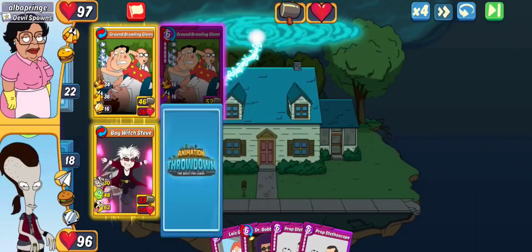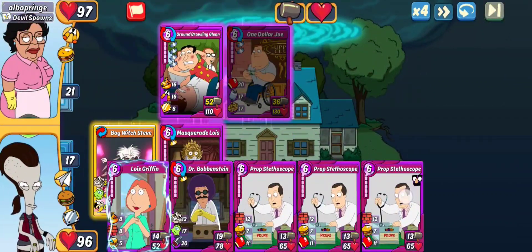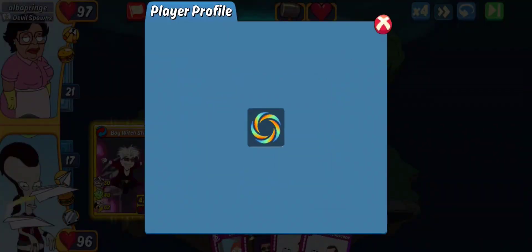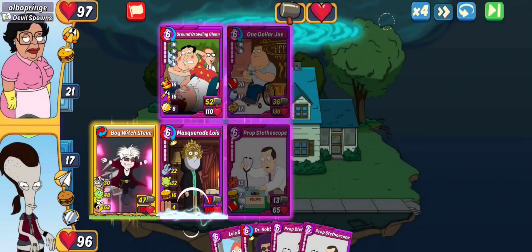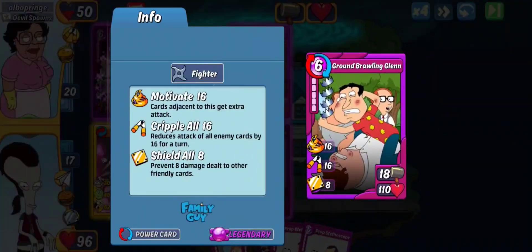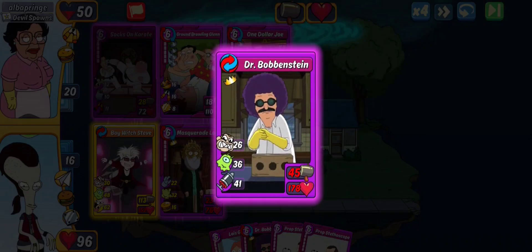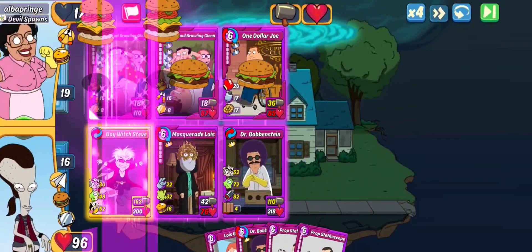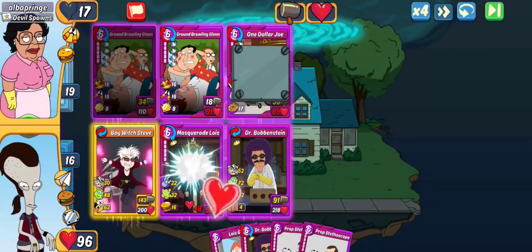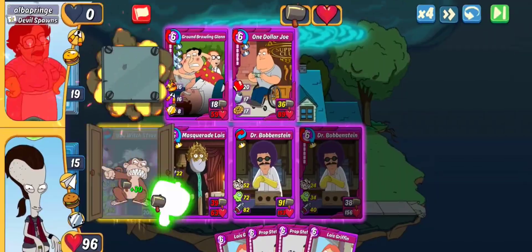Let's get Masquerade Lois out — we'll do the PC version, it's going to get buffed up. Looks like we get Dollar Joe in the mix taking out slot one. Let's get Prof Stethoscope. Who are we going up against? It's Albipringe, maybe — 1,849 legs, 102 Mythics. If there is a lot of Cripple All going on, you're not going to land that attack, so the gas actually has to land. This thing's all said and done — slot one's going to take it. Get Dr. Bob out there and we'll bring this one to a close.